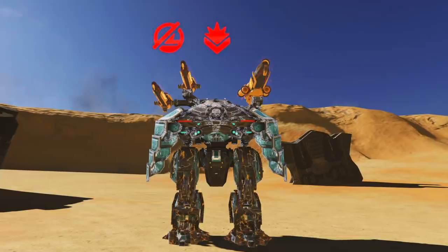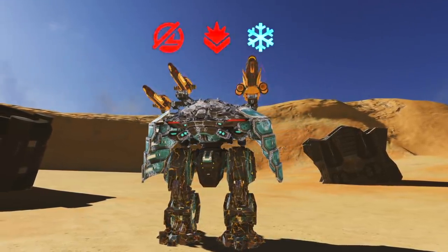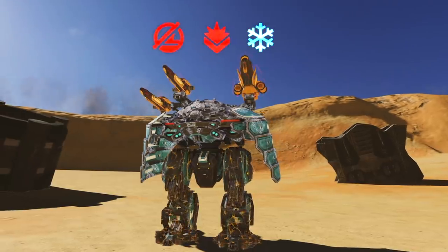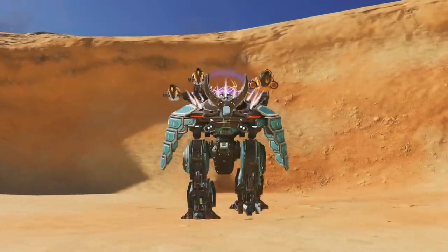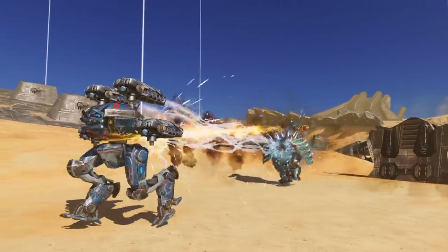This Revenant is locked down, suppressed, frozen, and it only has short-range weapons. Doesn't look like it's going anywhere. Now let's press the ability button. Revenant shrugs off all negative effects and teleports to the target, engaging in furious melee.